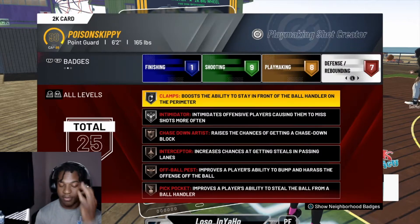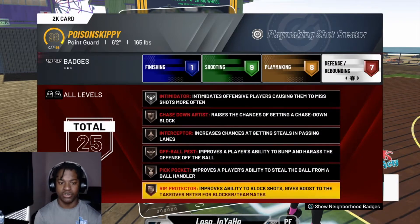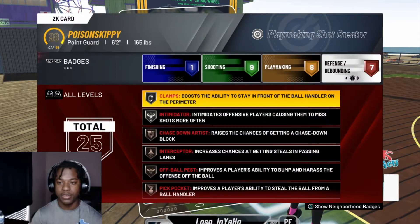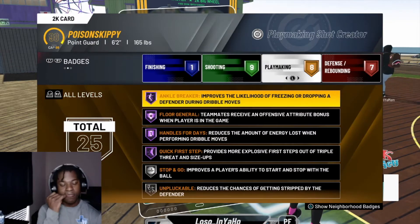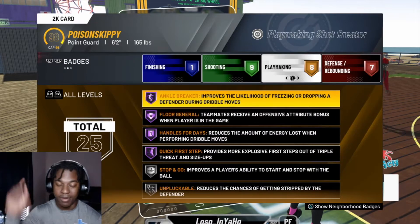If you have more badges you can upgrade them, put your skull in, switch them around — let me know in the comments. For playmaking, you want to have Anchor Breaker on because Anchor Breaker is buffed. They buffed Anchor Breaker, so you always want to have it on. You can do it simply, you don't have to use momentum or any of that.